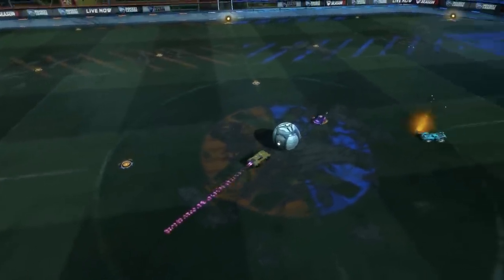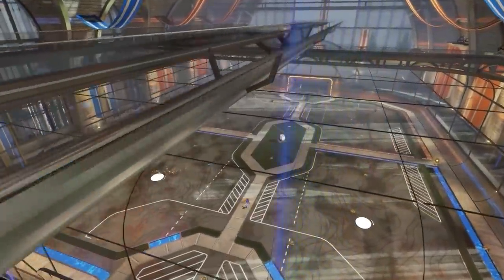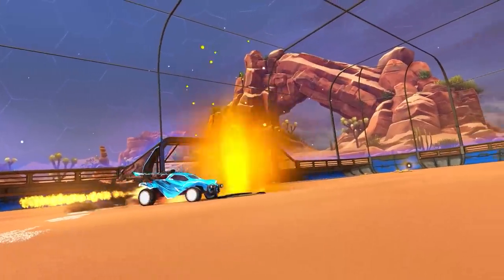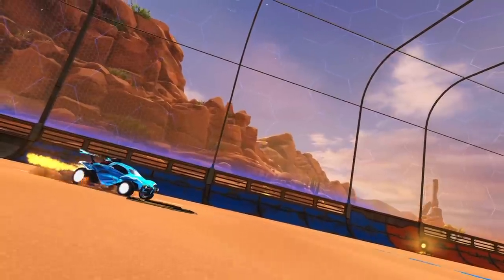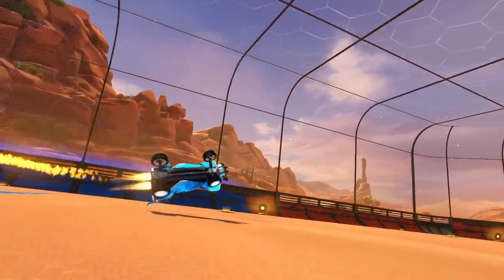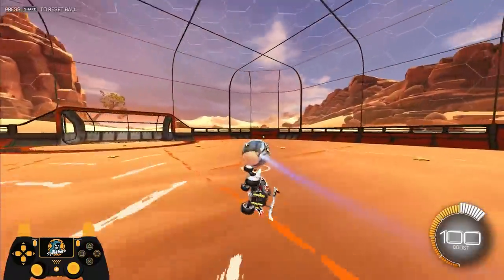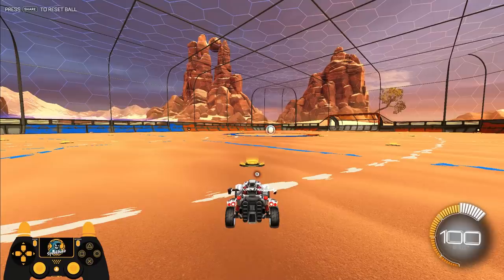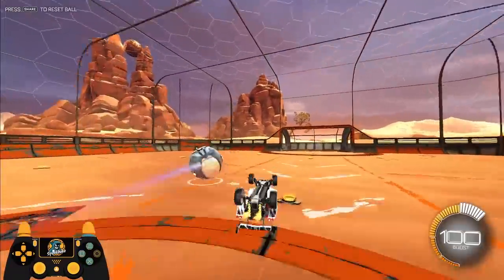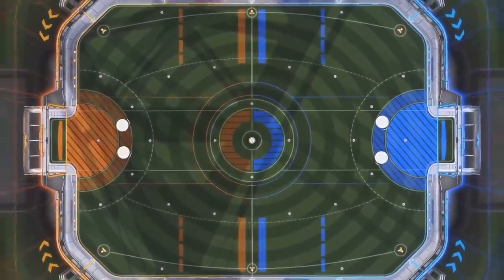Here is what the speedflip looks like from each kickoff spawn. Starting with diagonal: if you spawn on a diagonal spawn, do a quick adjustment upfield before speedflipping in the opposite direction. For example, if you spawn back left, do a quick adjustment up and to the left, then speedflip forward and to the right to land right behind the ball, before barrel rolling to the left to hook the ball left. If you spawn on the right, it's the exact same thing mirrored — quick adjustment upfield, speedflip forward and to the left, barrel roll to the right.